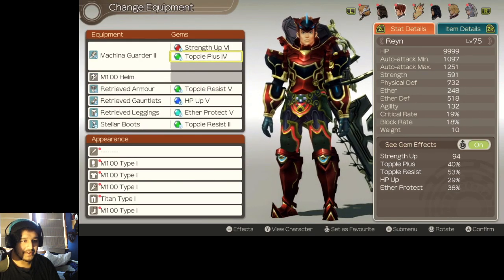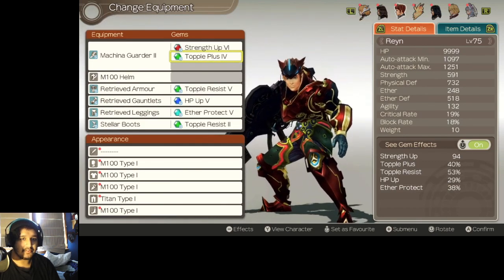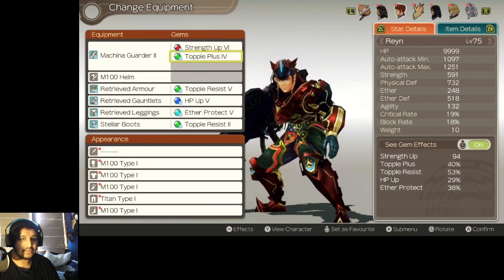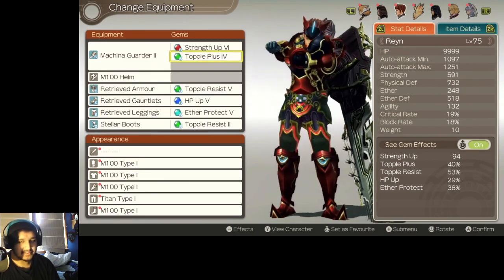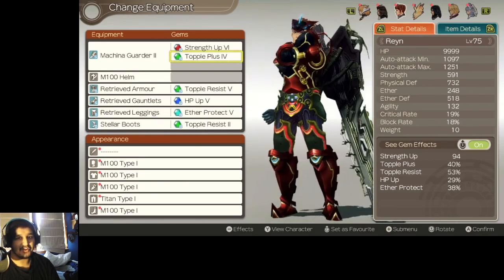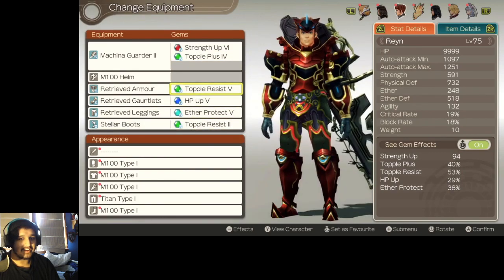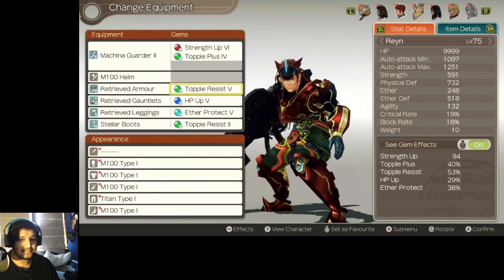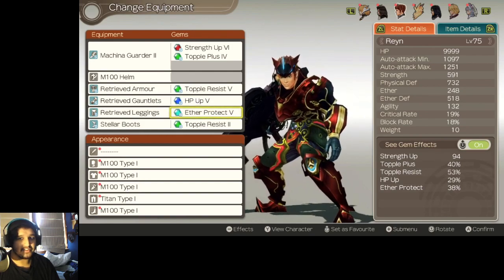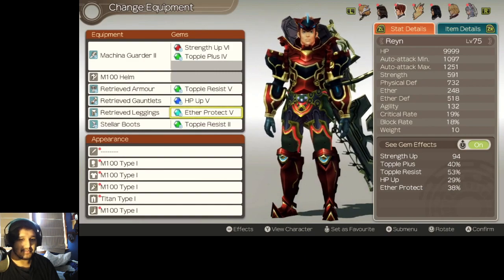Rhyne will be our main toppler. We're going to want him to do Wild Down on her once we break, so we have Topple Plus here, which will increase the duration of the time that she is toppled — that way she stays on the ground longer and we have more time to just whack her. Topple Resist gems again, purely because we don't want our teammates to get toppled by her in the beginning of the fight. And an Aether Protect 5, because he's going to be tanking the most Aether damage from all of those Nebulas — it's very important to keep him tanky enough to deal with all the Aether damage.